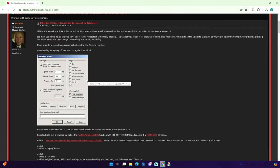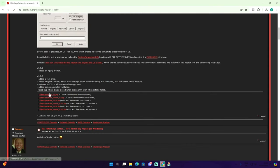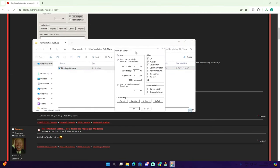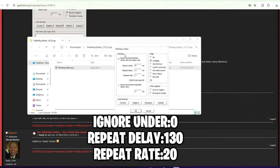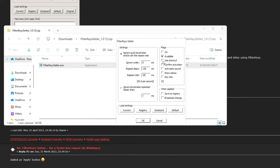I just want to state that this is not going to ban you — it's not bannable. Scroll down and select Filter Keys; this is probably the latest version. Make sure you select ZIP, click on that, and it shouldn't take long to download. Once downloaded, open it up. The best settings I've seen people use: 'Ignore Under' should be 0, 'Repeat Delay' should be 130ms, and 'Repeat Rate' should be 20. Copy these settings and click OK.